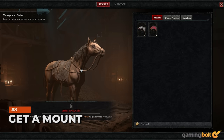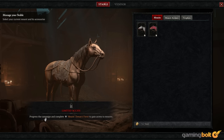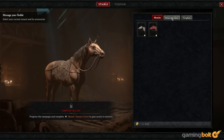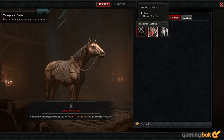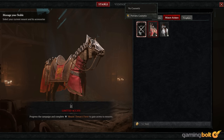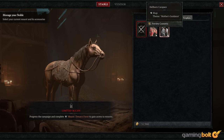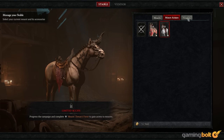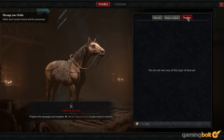Get a Mount. A mount can make traveling around the world much easier, but it takes some time to unlock. Upon reaching Kyovashad, you'll receive the quest Donan's Favor. As you progress, you'll need to reach Act 4 and get another quest, A Master's Touch. Talk to Donan again in Kyovashad and you'll receive a mount. Two other mounts — the Grey Steed and Mottled Steed — can also be purchased for 20,000 gold each. Since you can loot while on horseback and avoid enemies on the world map, it's vital for getting around.